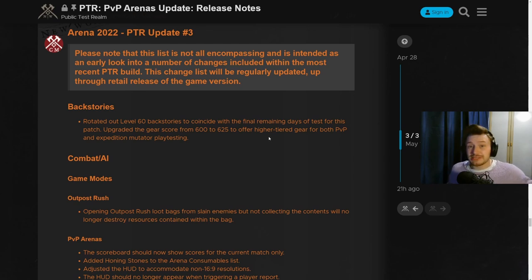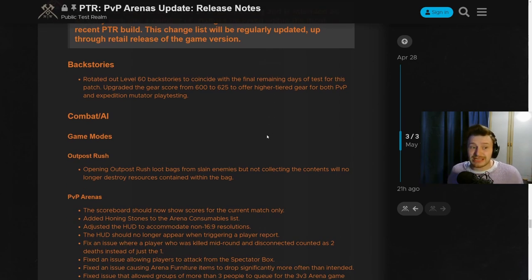If you are someone playing on the PTR currently and testing out the 3v3s, the backstories have been updated, which means you can now start with 625 gear score items. You'll definitely want to reroll a character, refresh it — whatever you want to do — and get yourself that higher tier gear, which is going to be much much better.